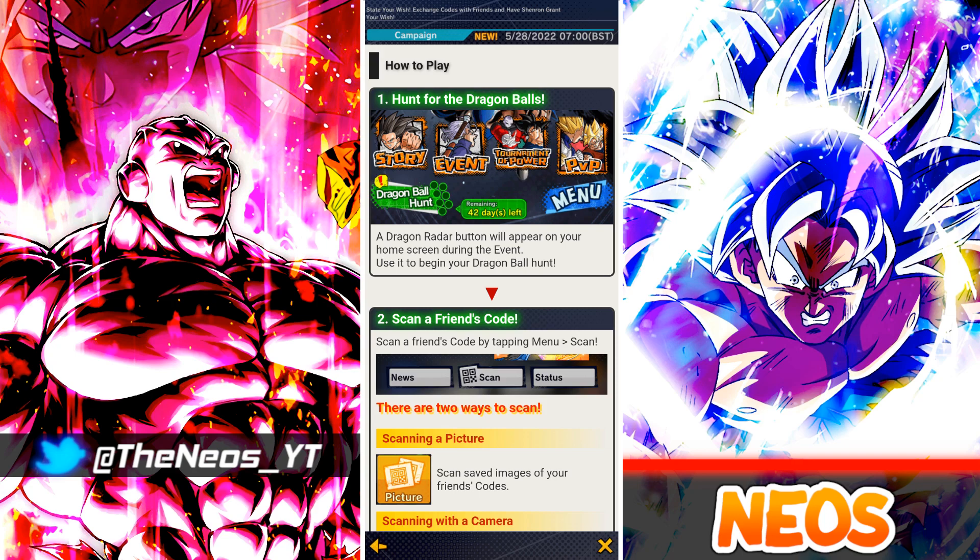The first step: the Dragon Radar button will appear on your home screen during the event. Essentially, as soon as you log in, on your home screen hit Dragon Ball Hunt, click it, and then there you go.